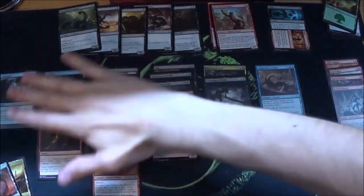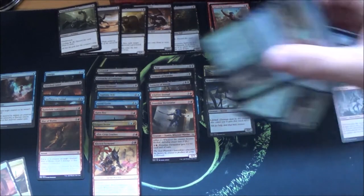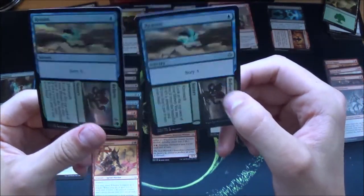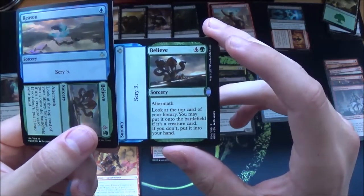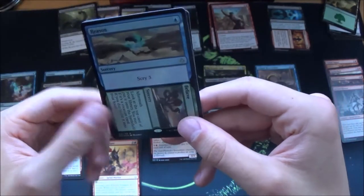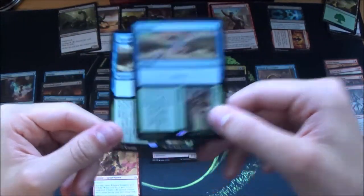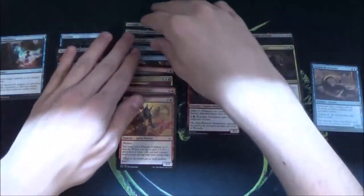Our curve is rather low, especially around the two-drop slot. Let's see how many cards we have now. I'm not going to play the splash-green option — the belief for the Nissa isn't worth the trouble. And the scry-three card — yeah, it is a sorcery, but I think it's not necessary. So I'm just going to leave those out for now. Alright, so here we have the deck that I would play.